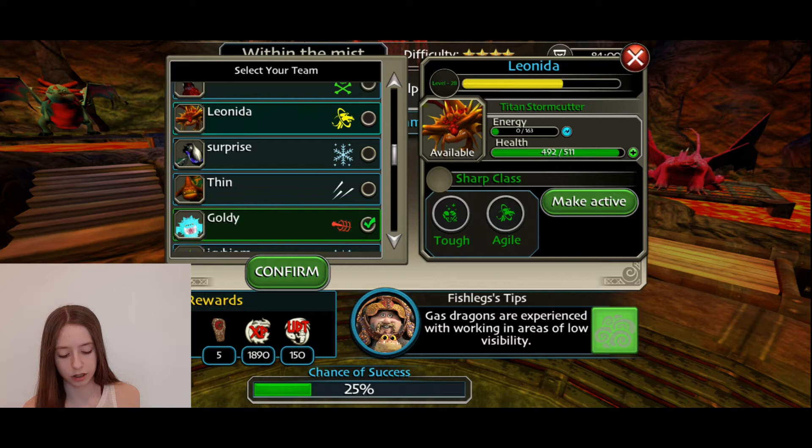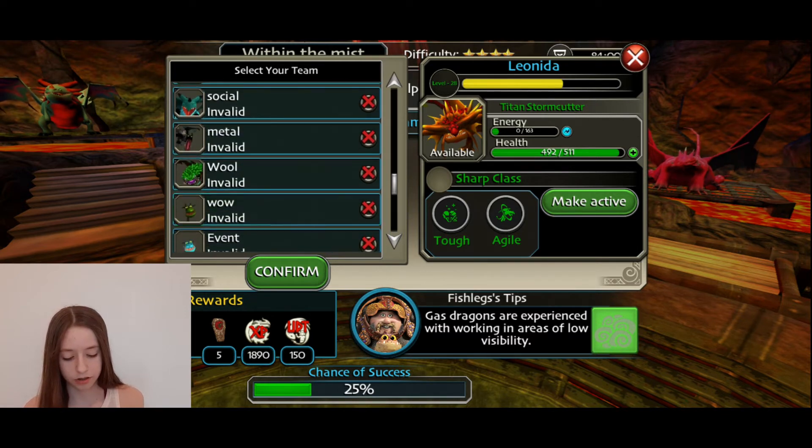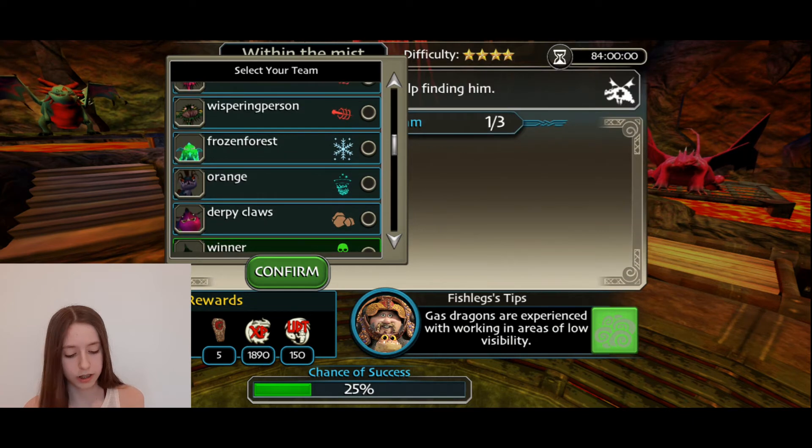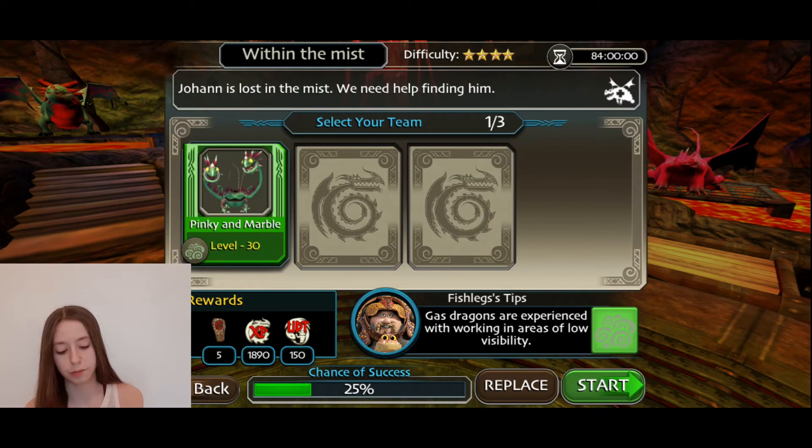This titan order gives about as much as a normal dragon, maybe not — I don't know. Let me just find some gassy dragons. These quests are pretty much impossible to do and it's only for five titan runes, and your dragon would need to be out there for a long time.